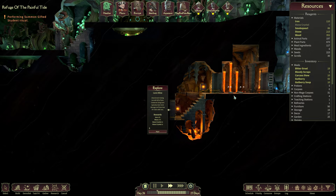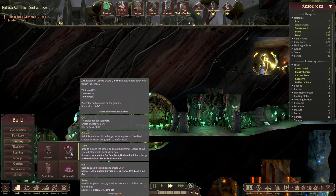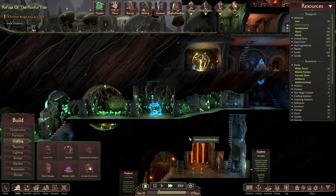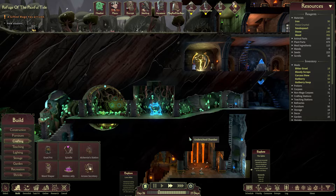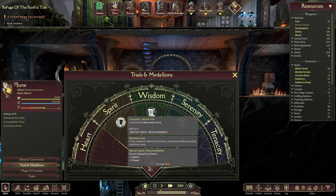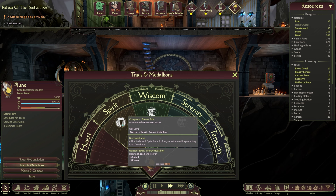Getting the quilted up and running is going to be a big job. We'll want the spindle over here and just need a place for quilting — I'm going to pop it in here since we don't have any other rooms. We have got our first Shattered! Glass-like humanoids with very low HP, but they gain armor in battle and are immune to many ills, so a lot of traumas don't affect them. That is very interesting indeed.